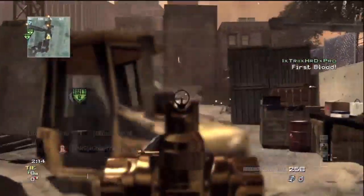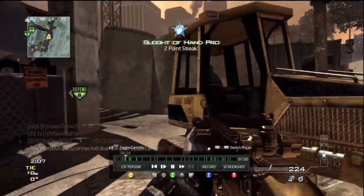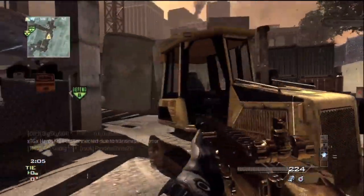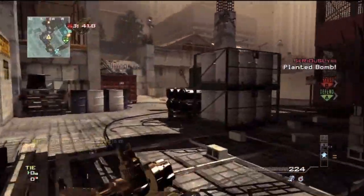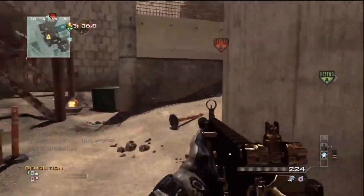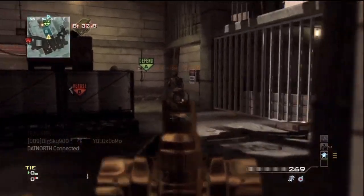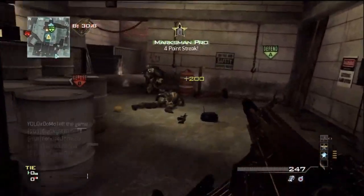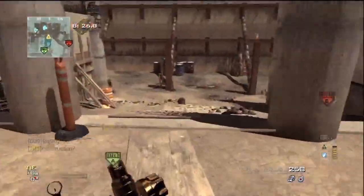Hey, what's up everybody, it's Sky here and this is a Scar-L Moab on the map Hardhat — the gold Scar-L. We're using silencer and extended mag, so we got the attachments. The secondary is the MP9. For normal perks we got Scavenger Pro, Assassin and Stalker, and then for our specialist we have Sleight of Hand, Marksman and Hardline.